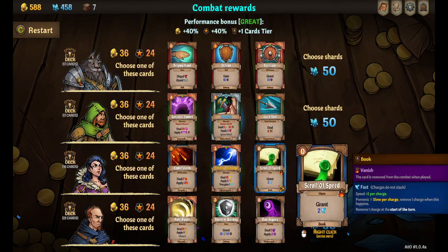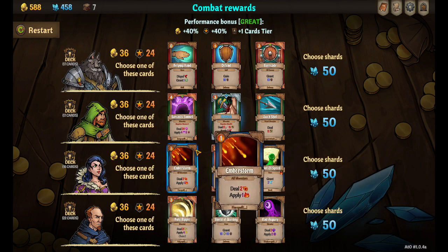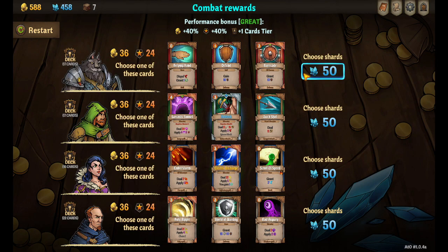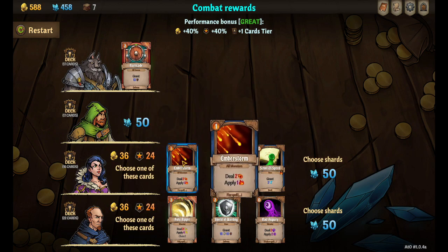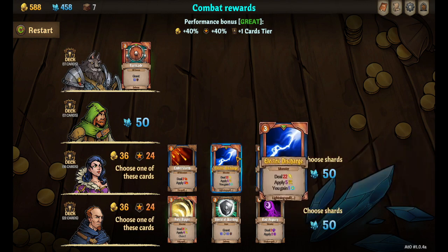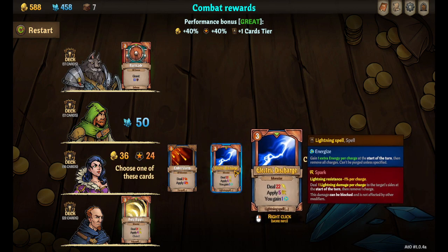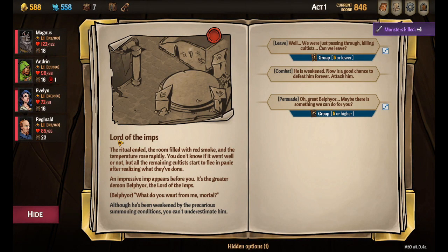We win and now we get to pick some new cards. Scroll of Speed — we've already passed on that once. I could take the barricade; that wouldn't be terrible. I'll take the barricade. I won't take anything for Andrin right now — it's not bad but it's very expensive. I know I'm going to take this one for Reginald. I think I'm going to pass on the rest.